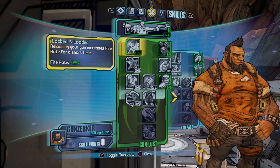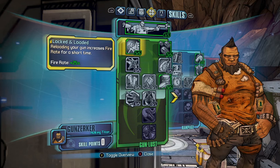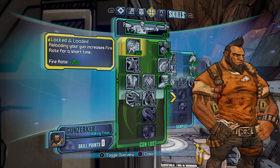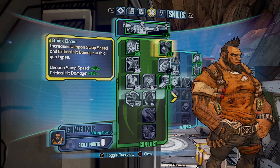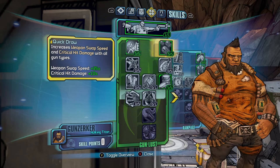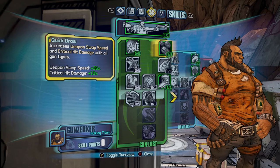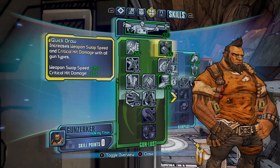I would get Lock and Loaded — reloading your guns increases fire rate for a short time. This will increase fire rate by 25%, which is quite nice after reloading. Then we have Quick Draw, which is good for weapon swap speed — it increases weapon swap speed by 35% and gives you critical hit damage by 10%.